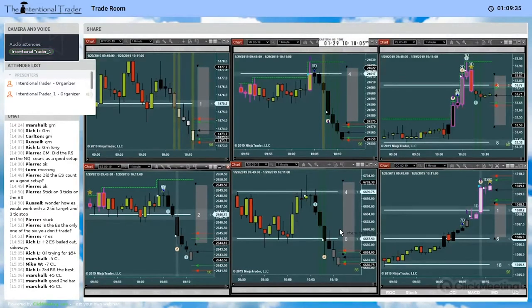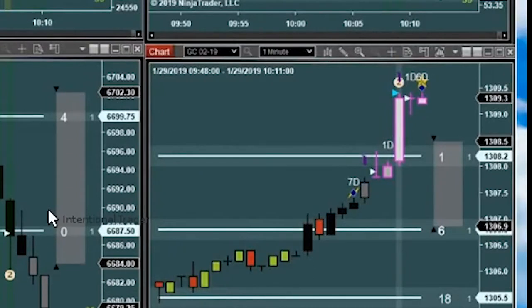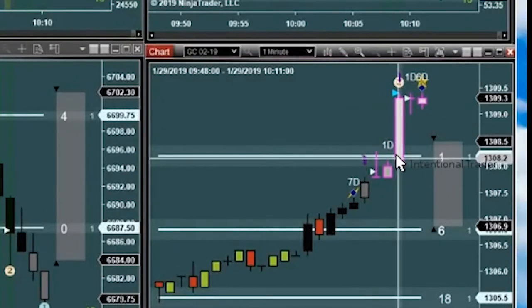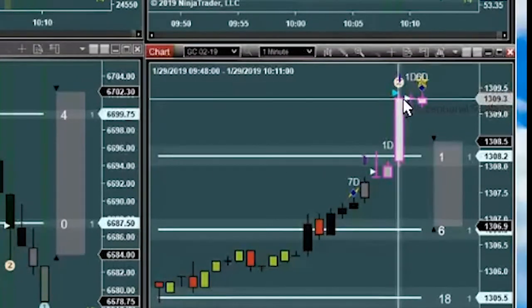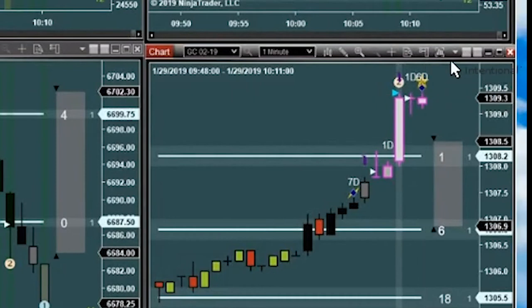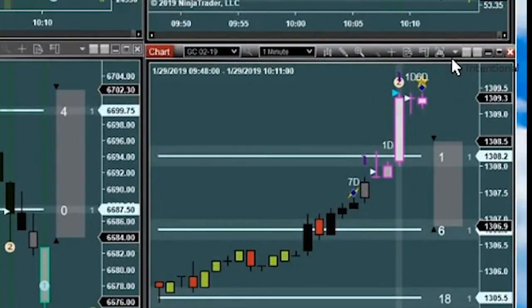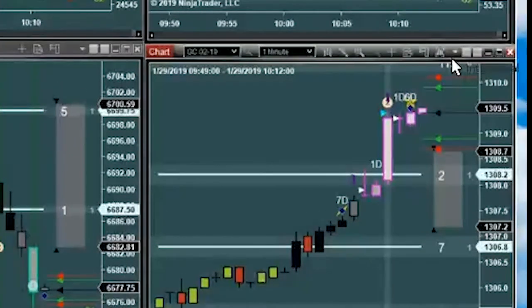I got a rockstar on the GC — I shorted the GC. I'm going to be a little more aggressive adjusting my stop on the GC because it can make these one-bar pops like this and then go sideways. The GC is famous for that, so I'm going to be just a little more aggressive with that stop management.